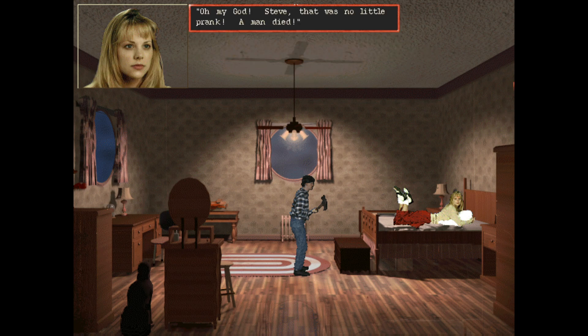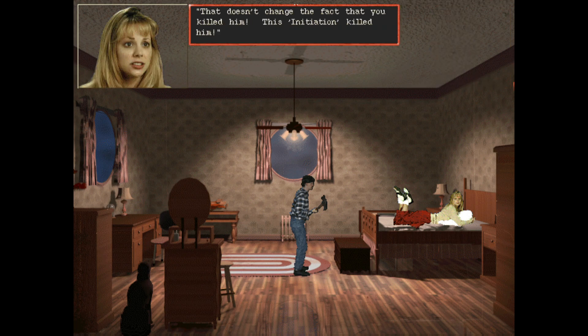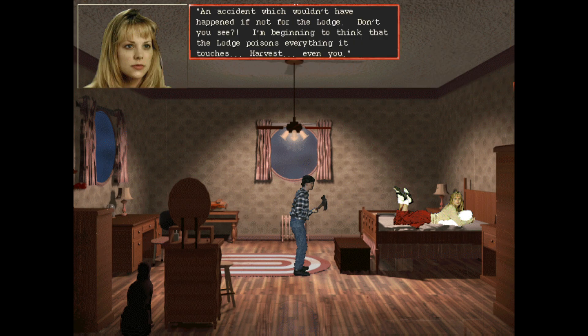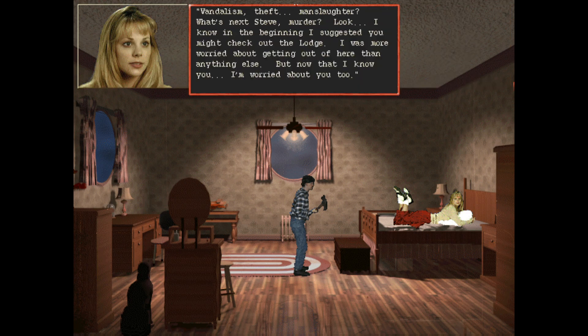Stephanie: 'I need to see this through now.' 'An accident - which wouldn't have happened if not for the lodge. Don't you see? I'm beginning to think that the lodge poisons everything it touches. Harvest.' 'Vandalism. Theft. Manslaughter. What's next, Steve? Murder?' 'Actually, awesome.' 'In the beginning I suggested you might check out the lodge - I was more worried about getting out of here than anything else, but now that I know you, I'm worried about you too.'